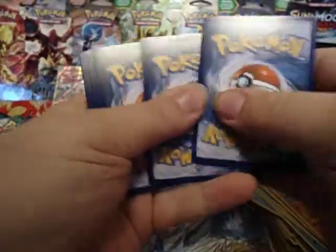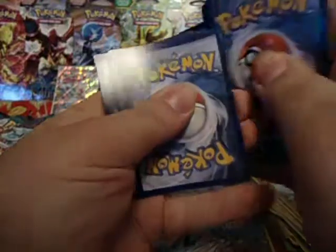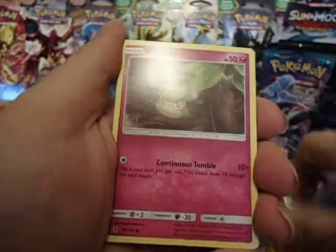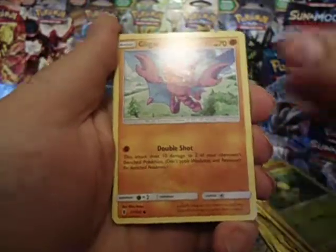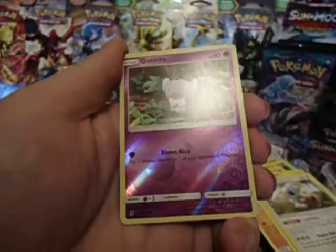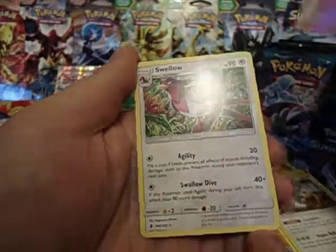Pack eight: 3 Energy, one, two. We have a Sandygast, Cottonee, Bellsprout, Gligar, Alolan Geodude, Komala, Energy Loto — ooh — Aqua Patch, Gothita, and a Swellow.